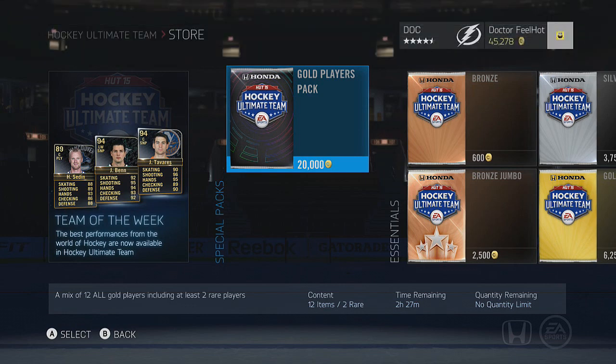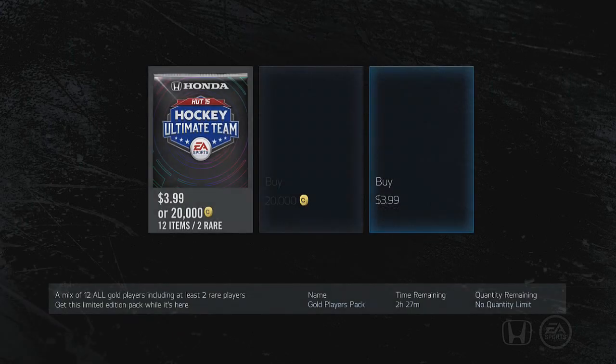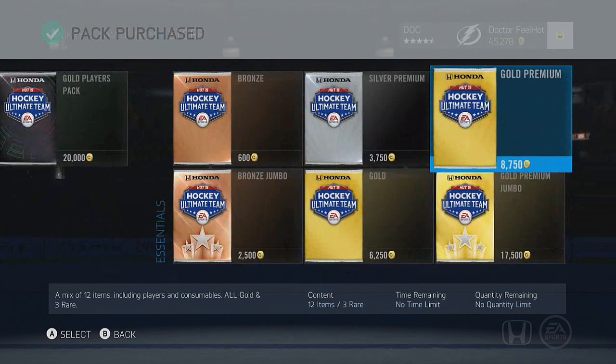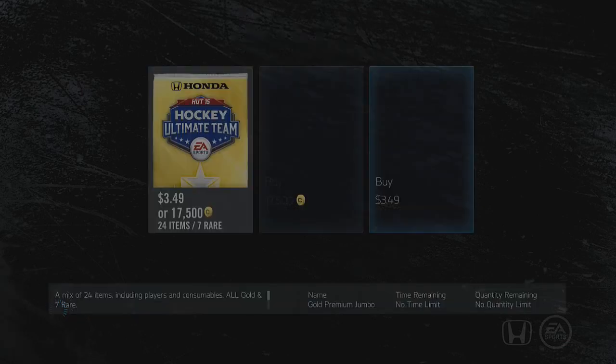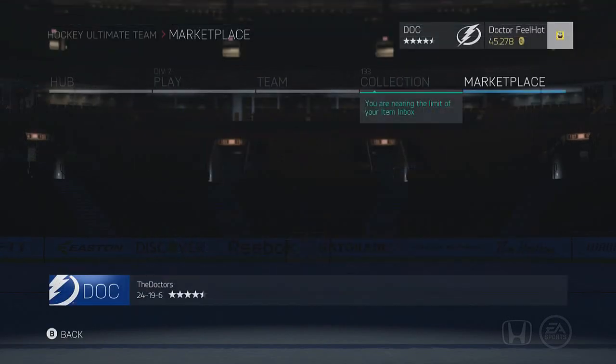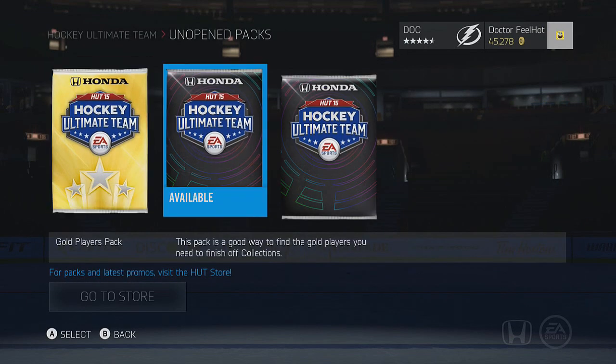It's a mix of 12 all-gold players including at least two rare players. This is not that great of a pack — for EA Sports, gold players are usually low-end, rarely high-end. We're gonna open that one, then go premium gold jumbo. Confirm — that should be good for now. Let's see what we get, starting with the little packs and then the premium gold jumbo. Maybe it'll be one of our best packs today, you never know.